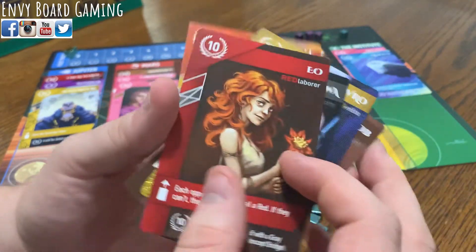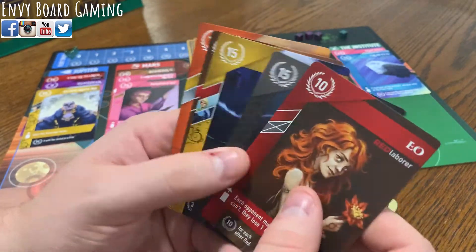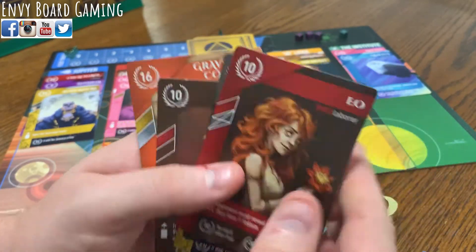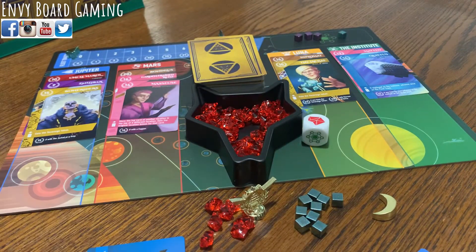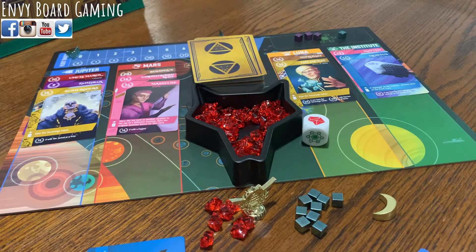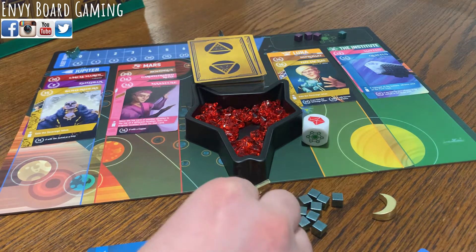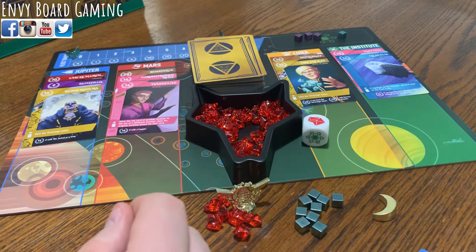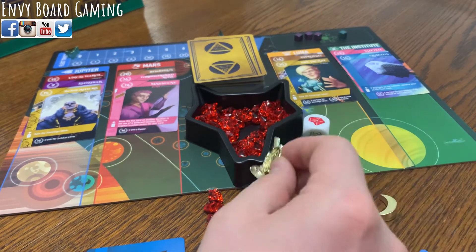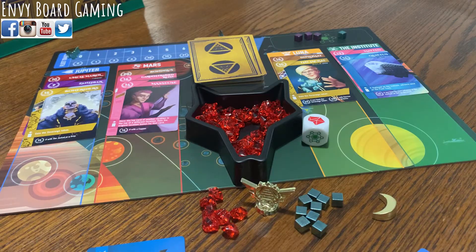The hand limit in this game is seven, but you can go higher. For every card over that hand limit you will get a negative ten points — you'll still be able to score that card but you'll still get that penalty. You also get points based on where you are on the fleet track, how many cubes you have on the Institute, your helium, and the sovereign token at the end of the game. Whoever has the most points wins.